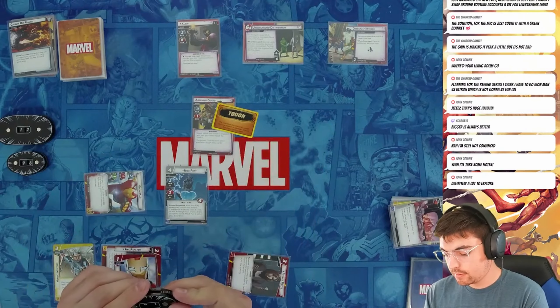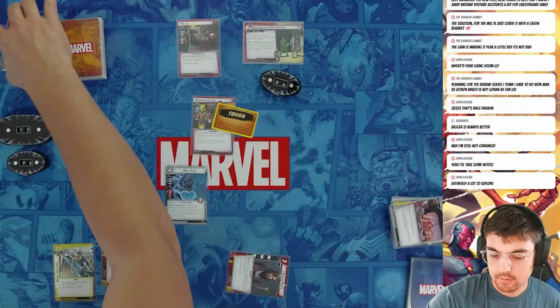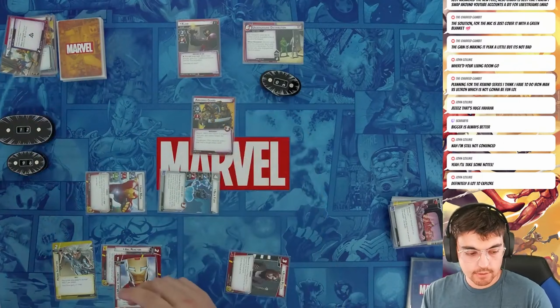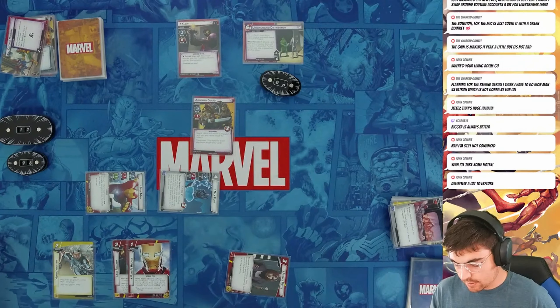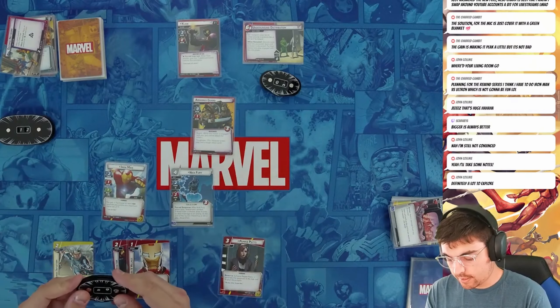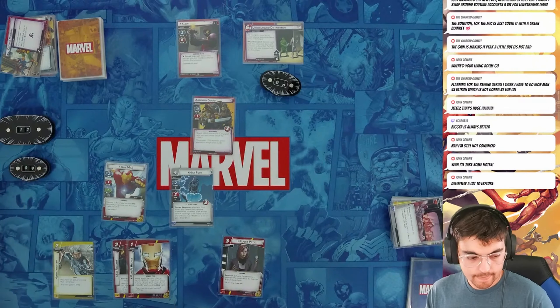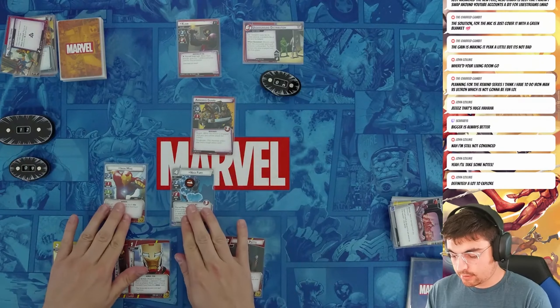I'll support three up here, and then Nick can knock this tough status card off. That ends my turn. I never set my hit points — I should be at nine. Nick has one consequential damage.